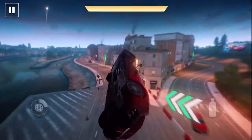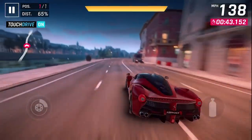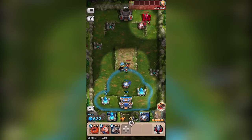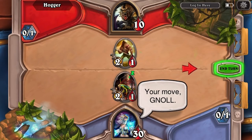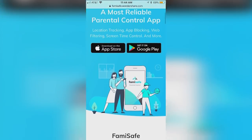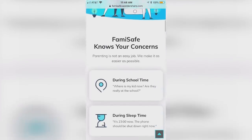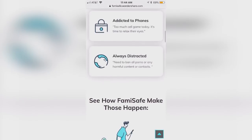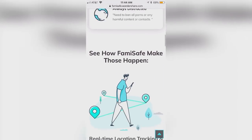On this weekend's episode of App Spotlight, we're hitting the racetrack in super cool cars, taking down enemy castles with an incredible fantasy army, and defeating our opponents in an epic mobile card game. In addition, you can track your kids' online activities and monitor their screen time with our sponsor Famisafe, keeping your kids safe and protected whenever they're online.